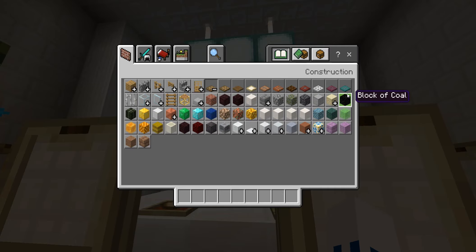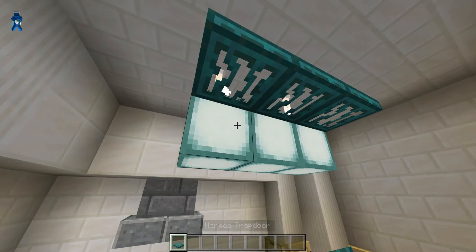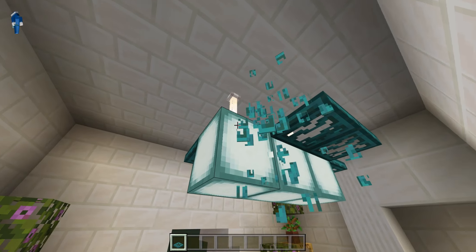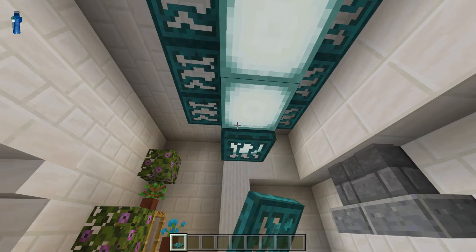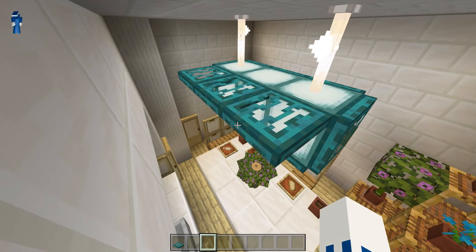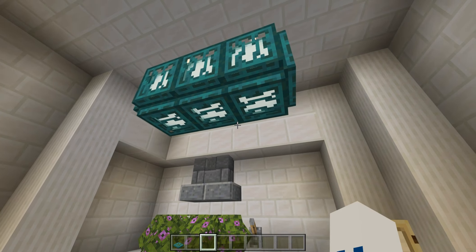Or if you don't like that, you can also have something like warped trap doors over them, because these still have a pretty cool design.